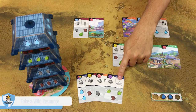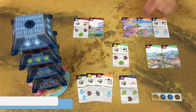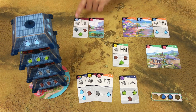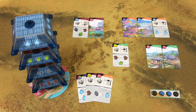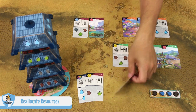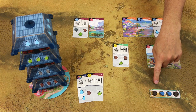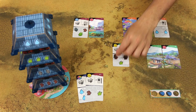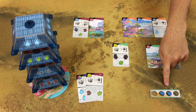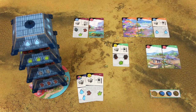When you discard a card with the wild symbol, you may take any one resource and either place it in your planning area or directly on one of your cards on the space with the matching symbol. All cards in the game have the card symbol, which means you can discard any card from your hand to reallocate resources. You may move resources from your planning area to any of your cards, from one card to another card, or even from your planning area back to the general supply — that's the only way to discard unwanted resources.